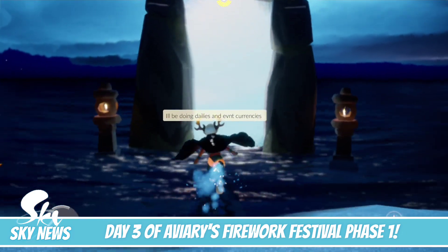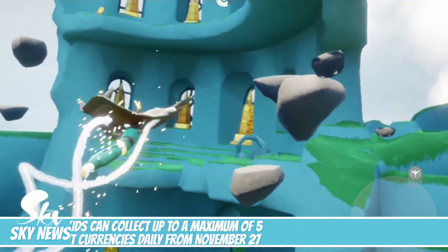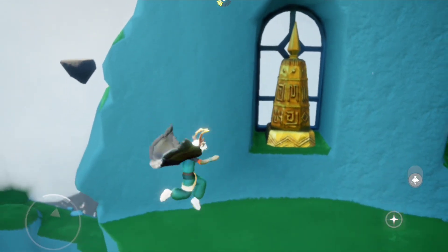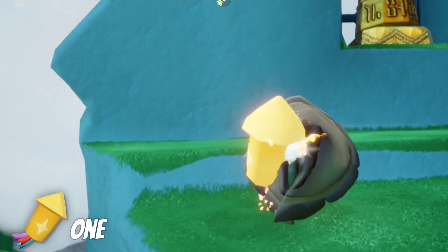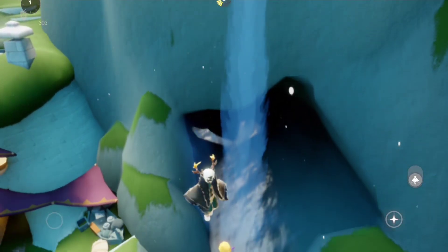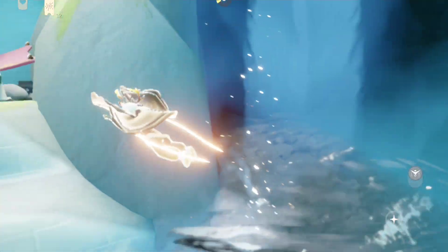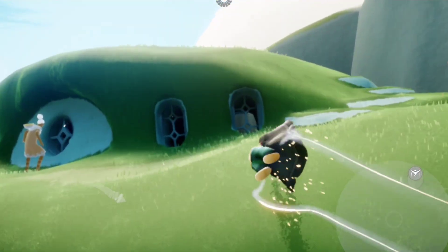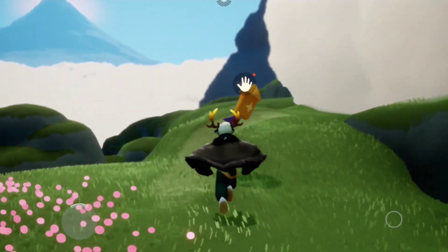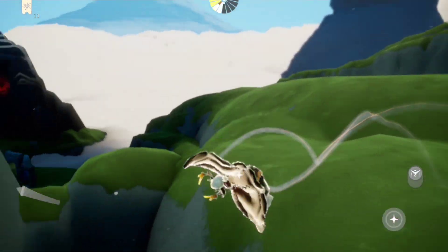Day three of the Aviary Firework Festival phase one, where we will be gathering today's five floating fireworks. These fireworks are event currencies we collect daily to obtain event items, which are the scepter prop and the earrings. According to the blog, the event currency and in-game currency cosmetics will be available only during phase one, so be sure to unlock the item you want before December 12.